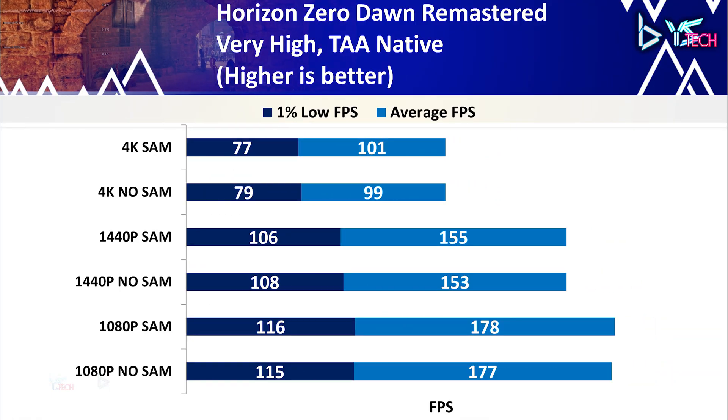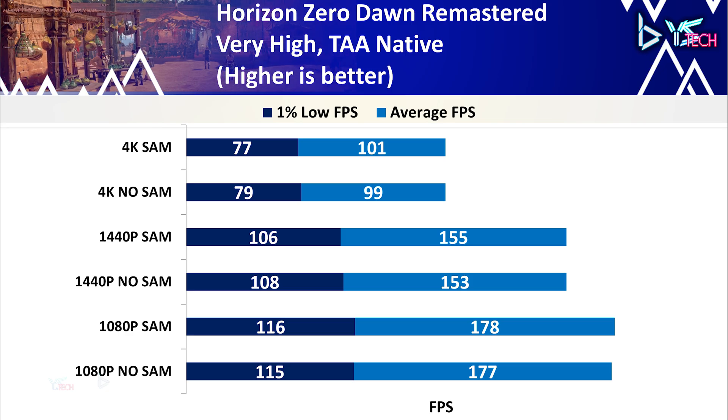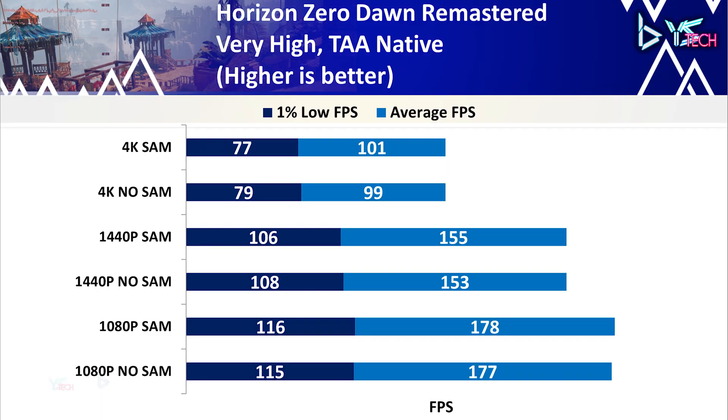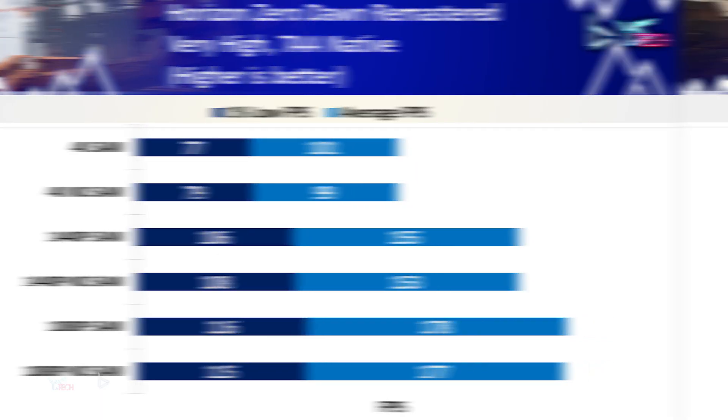Horizon Zero Dawn Remastered on very high settings with TAA native showed pretty much the same performance across all three resolutions. All results are basically within 1-2% of each other, so not much difference on this title.